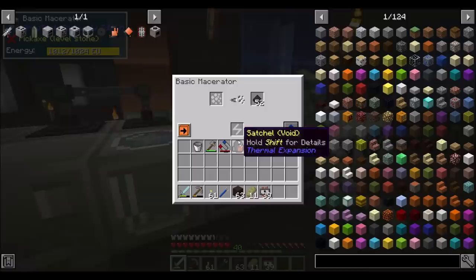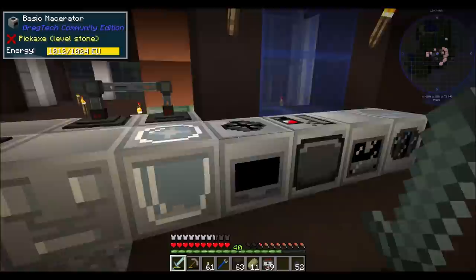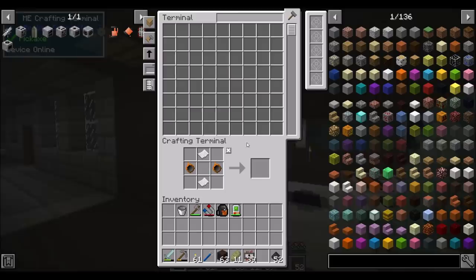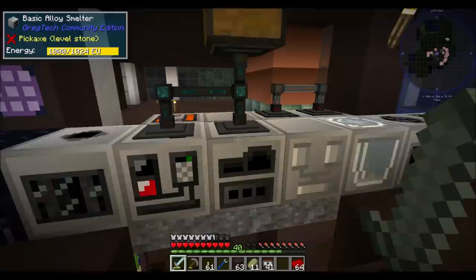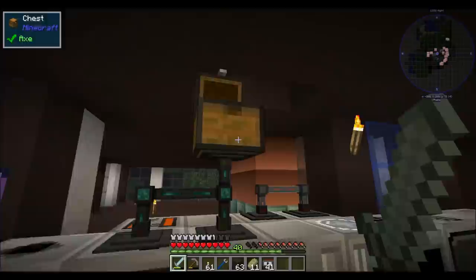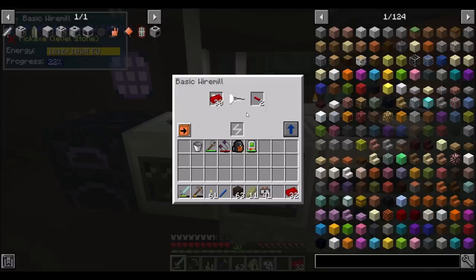I made a bunch of primitive circuits between episodes, as you can see, which has gone pretty well — no complaints there. Red alloy wire is kind of a sticking point for me, which is why I'm making more. So yeah, we updated the pack. You can see I've got a bunch of stuff listed on my to-do up here, because I was starting to look at what we need to get.